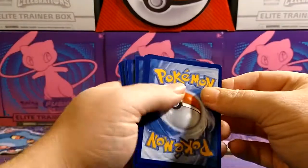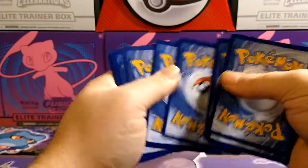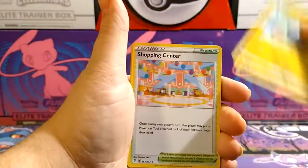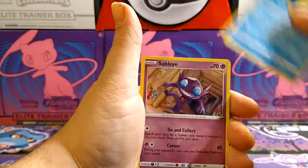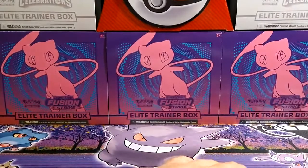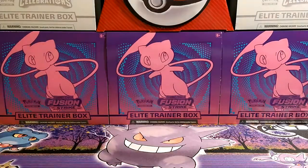Code card. Got an energy, a Sheldon, a Shopping Center, Hypno, Cutiefly, Hitmonchan, Lotad, Sableye, Teddiursa, Flaaffy — reverse — holographic. Not too bad.